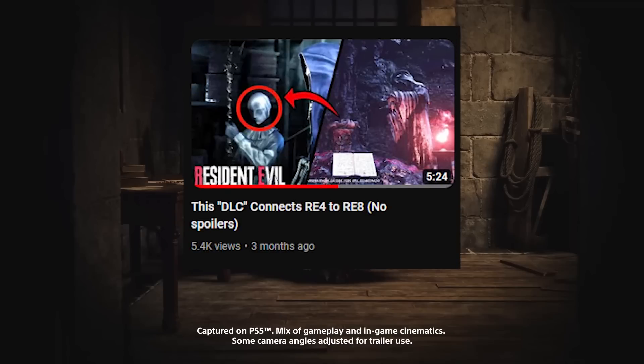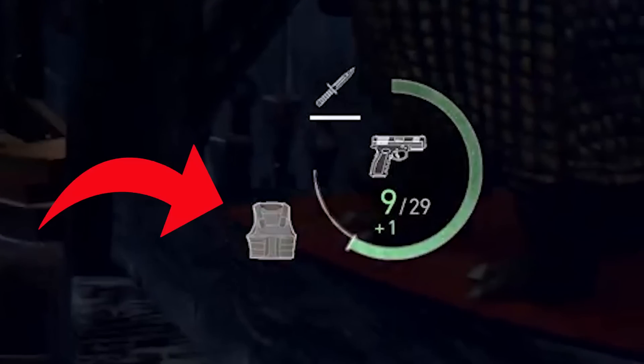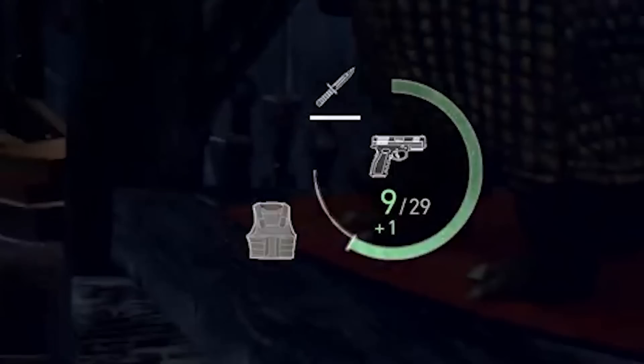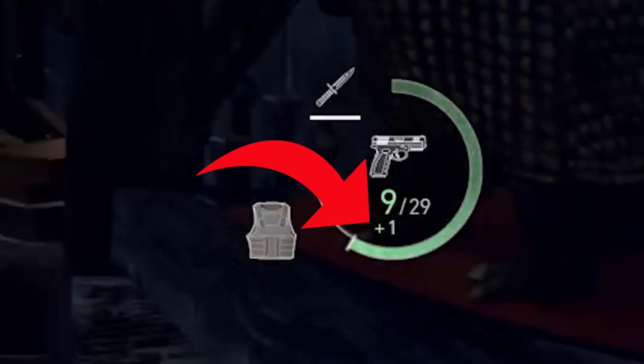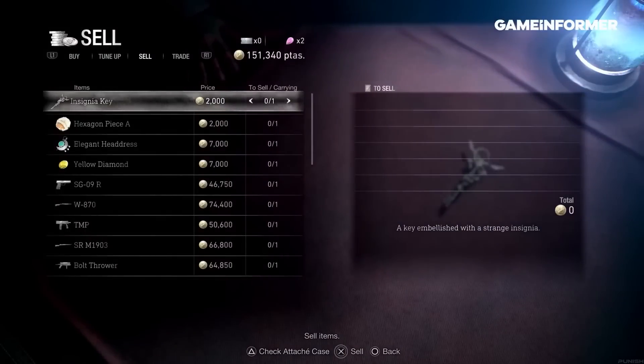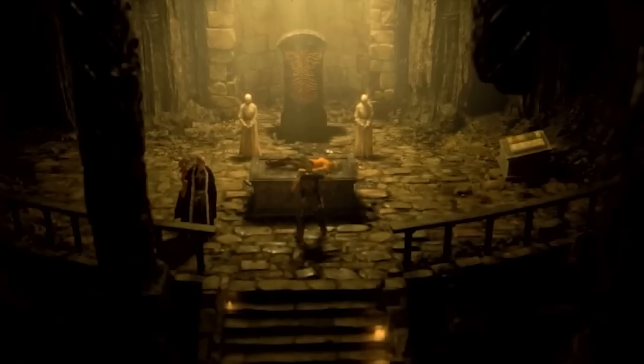I actually predicted that in an older video on my channel. But the other thing that got my attention is the HUD — we can see a tactical vest icon, meaning we can buy and use a vest for more protection, and this time we don't need to wait until the island segment for it. I also noticed an icon in the ammo capacity — I think this is an extra bullet in the chamber of Leon's pistol that happens when you reload at the safe room or give it to the merchant for an upgrade, giving us one extra bullet.